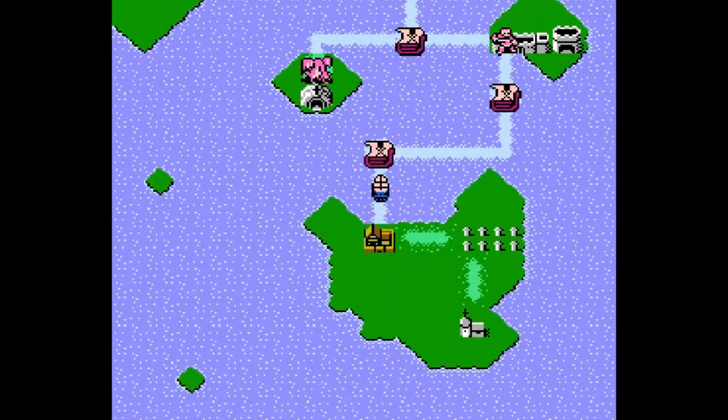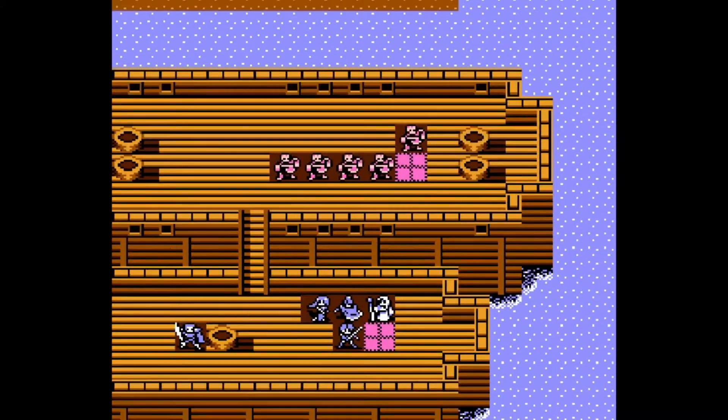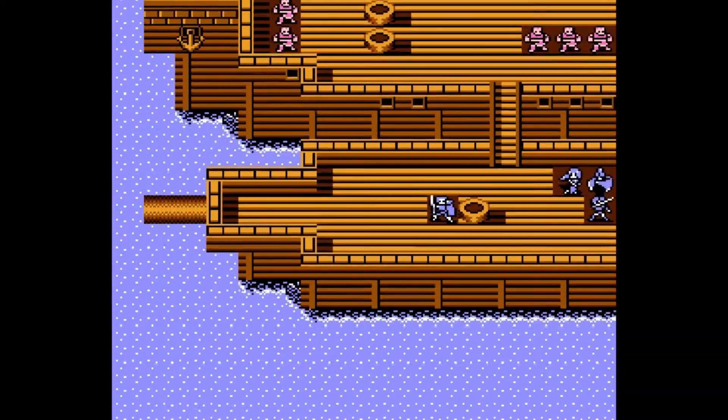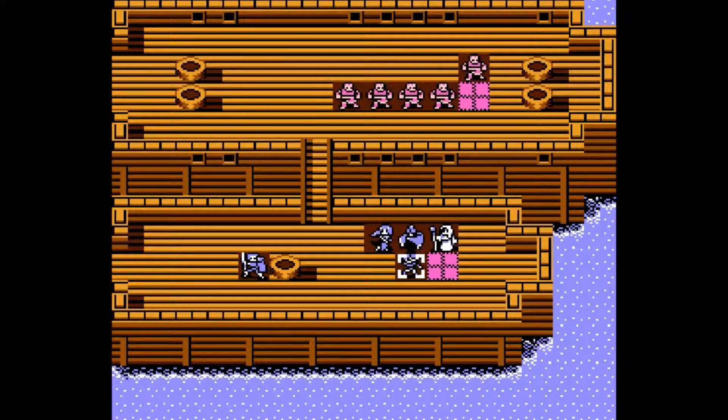Fire Emblem Gaiden. Heading off to the boat, we're immediately forced into the first battle here, which is on a pirate ship. As you can see, we're boarding the enemy ship and they're coming towards us. These are very simplistic maps. There's only one way they can get to us and only one way we can get to them, so let's just go ahead and cover that way with our best unit, Celica.